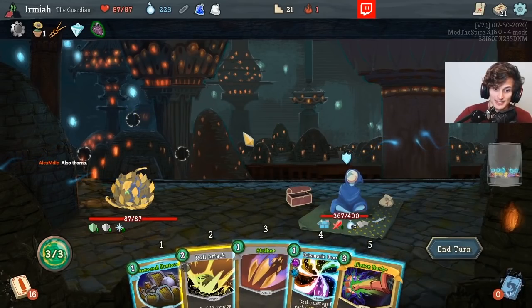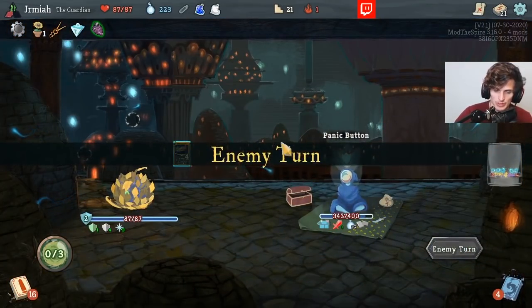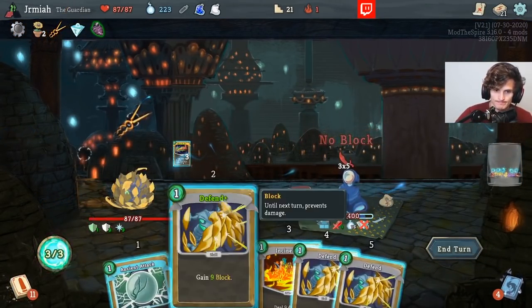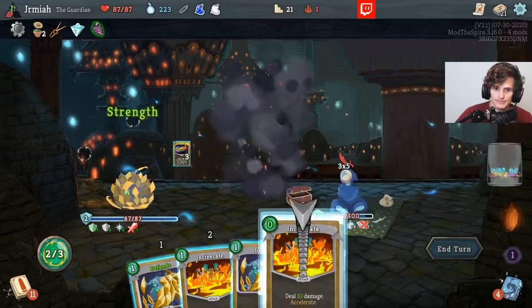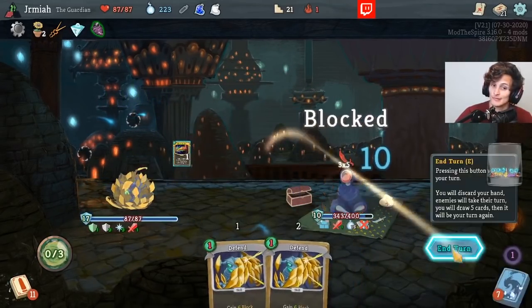Also Thorns — I'm getting Bronze Skills. Two After Images and Bronze Skills, that's fantastic. Double Accelerate? Wow. Look at Fierce Bash go. We have Acceleration.